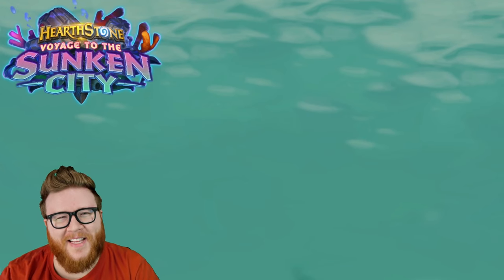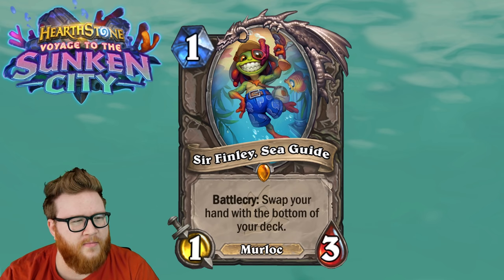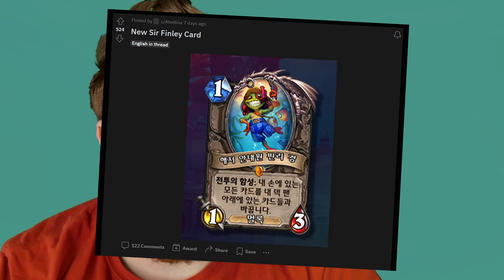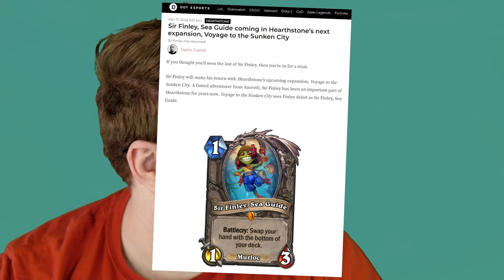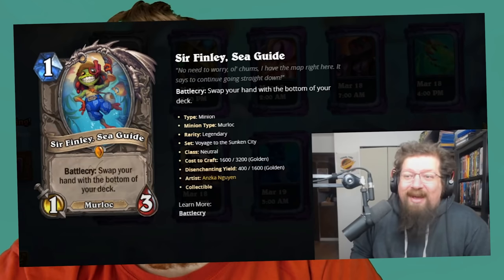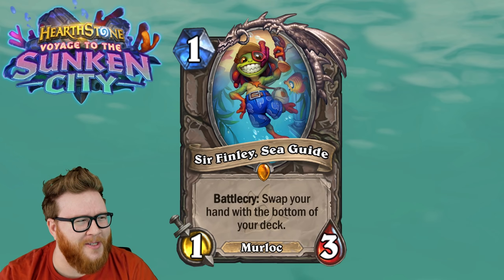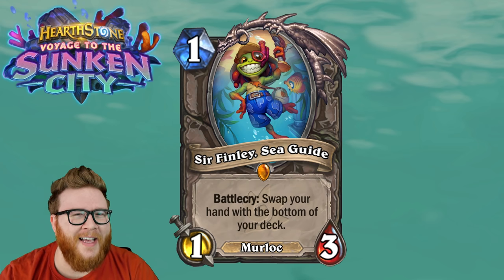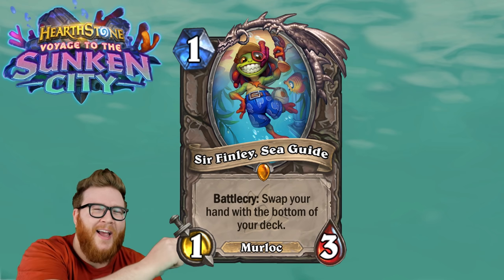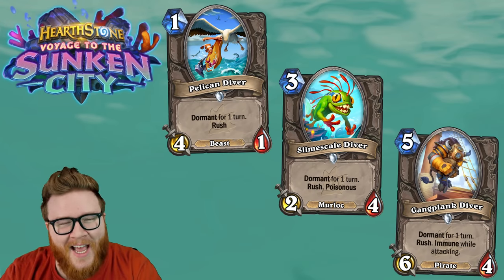Welcome to my Voyage to the Sunken City card reveal. I got a special one — it's a legendary minion and his name is Sir Fin— okay, so it turns out I was supposed to reveal Sir Finley, but things happened. The great thing about Sir Finley is all you gotta do is play him and you'll get some new cards. Blizzard was kind enough to swap out my Sir Finley review from the bottom of their deck and replace him.